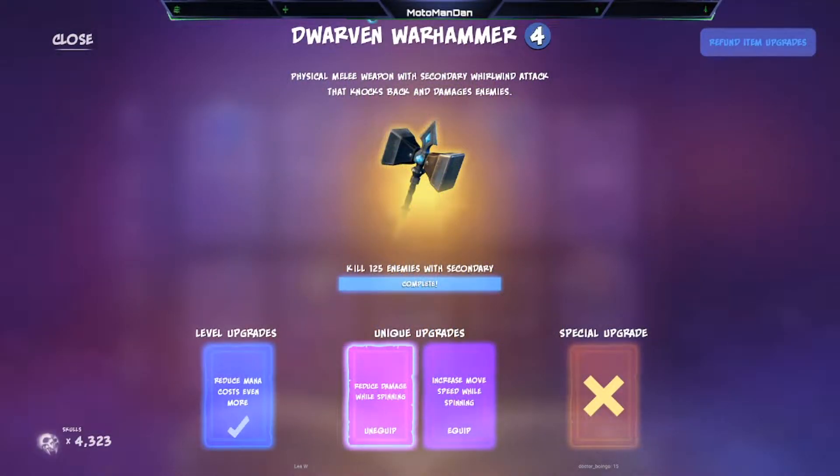What's going on everybody, it's your boy Motorman Dan. Today we're going to be talking about the Dorvin Warhammer. It's a physical melee weapon with secondary whirlwind attacks that knock back and damage enemies. You have to kill 125 enemies with the secondary in order to complete the unique upgrades. The unique upgrades are reduced damage while spinning or increased move speed while spinning.